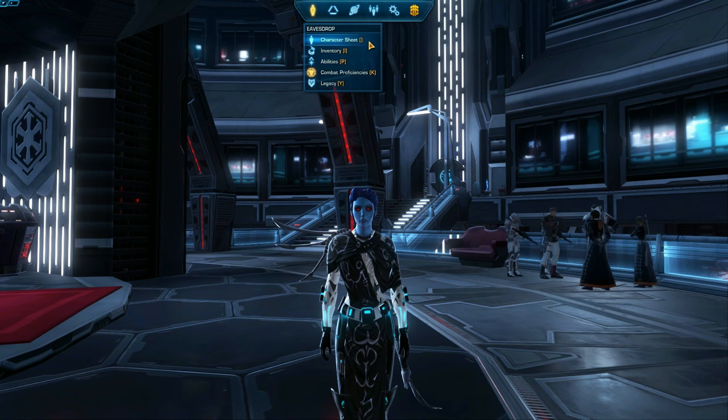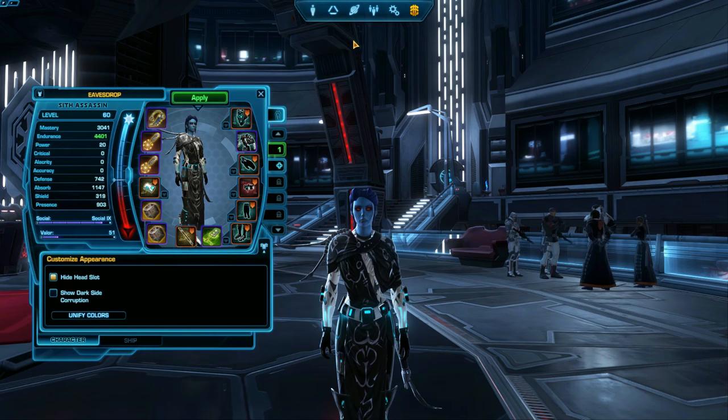To edit an outfit for your character, press C to open your character sheet, or head to your character sheet in the menu under an icon of a person. The Outfit Designer is the small tabs on the right hand side of the panel. You can have up to 16 outfits on every character, and you get the first one for free, so go ahead and try it out.